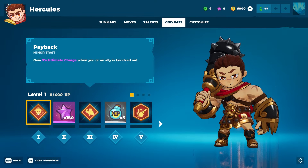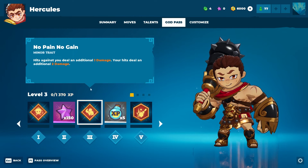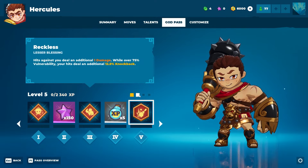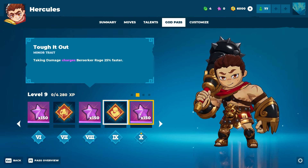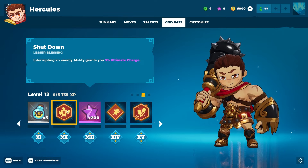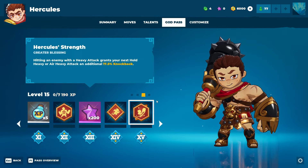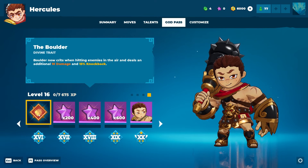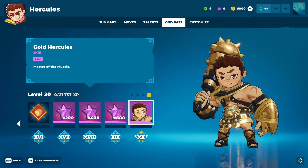Hercules' God Pass: Payback, stars, No Pain No Gain, experience, Reckless as a lesser blessing, stars, Momentum as a divine trait, more stars, Tough It Out as a minor trait, more stars, experience, Shut Down as a lesser blessing, stars, Agility Training, Hercules' Strength, and The Boulder as a divine trait. Then stars and the golden skin. He looks fantastic in his gold skin.